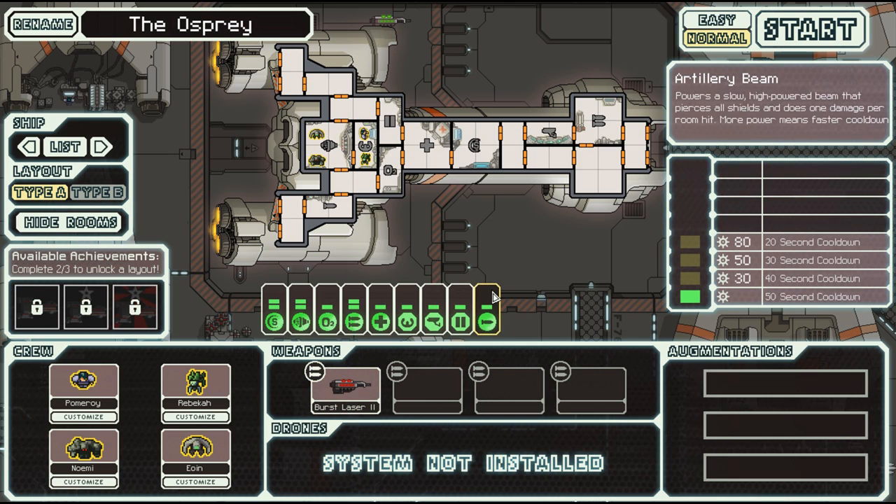But there is this cool artillery beam. It says it powers a slow, high-powered beam that pierces all shields, and does one damage per room hit. More power means faster cooldown. So I believe this is unique to the Federation Cruiser, and it seems pretty good.